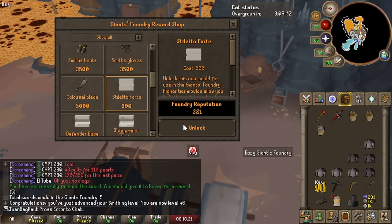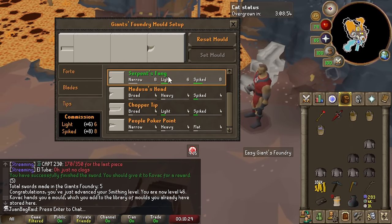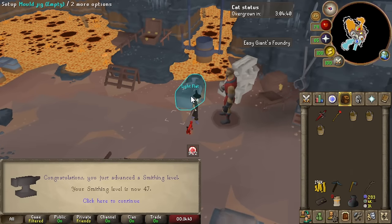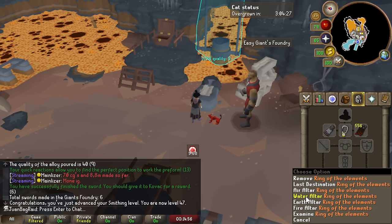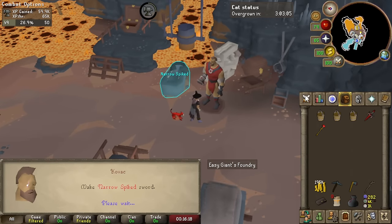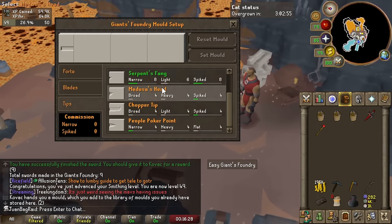I can buy a mold now. Buying these molds increases our efficiency and basically increases our XP per hour. We gotta buy these with our points. We're actually doing this so quickly that I still have a bunch of time left on my minigame timer even after 3 rounds. We can get back here fairly quickly with the Ring of Elements. We get another level — 49 Smithing — and we can buy another mold, which makes it faster XP per hour.